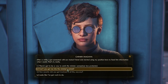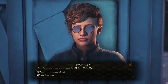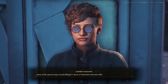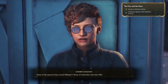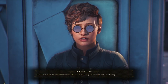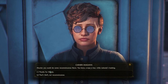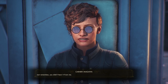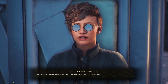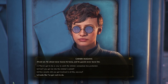Can't you get me into the minister's estate? I'm not one of your B&E specialists — I just provide intelligence. What can you tell me? Some of the guards hang around Billingsley's House of Inebriation between shifts. That place is still open? I used to study there during medical school. Maybe you could do some reconnaissance there — swipe a key while nobody's looking. I can do that. Just remember, you didn't hear it from me. There's gotta be a way to catch the minister someplace less protected. Afraid not — he almost never leaves his home, and his guards never leave him. Looks like I've got work to do.